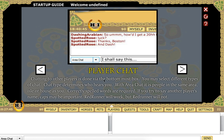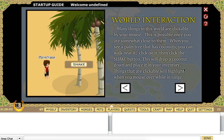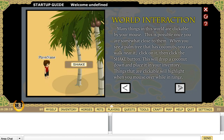Player chat is done by the bottom box. Chat type determines who hears you — with 'every' chat, people in the same area hear you. Correctly spelled words are required if you try to say another player's name. Caps may be important — 'Red Water' will work, but 'red water' will not. Many things in this world are clickable by mouse once you're somewhat close to them. When you see a palm tree with coconuts, walk near it, click on it, and click the shake button.